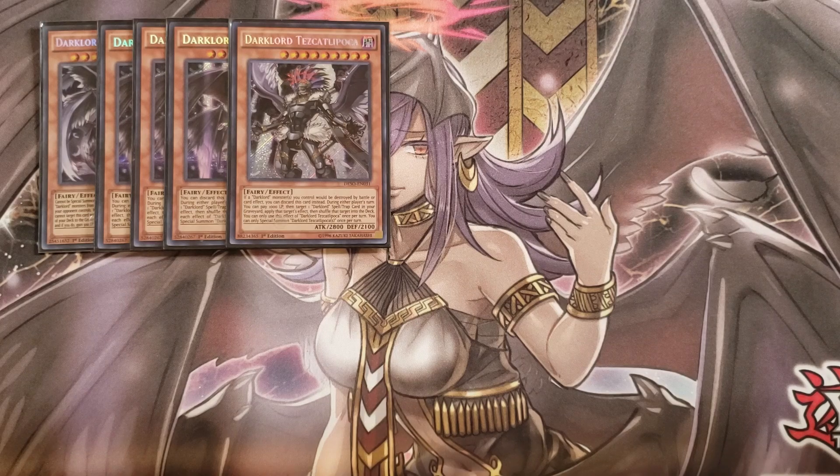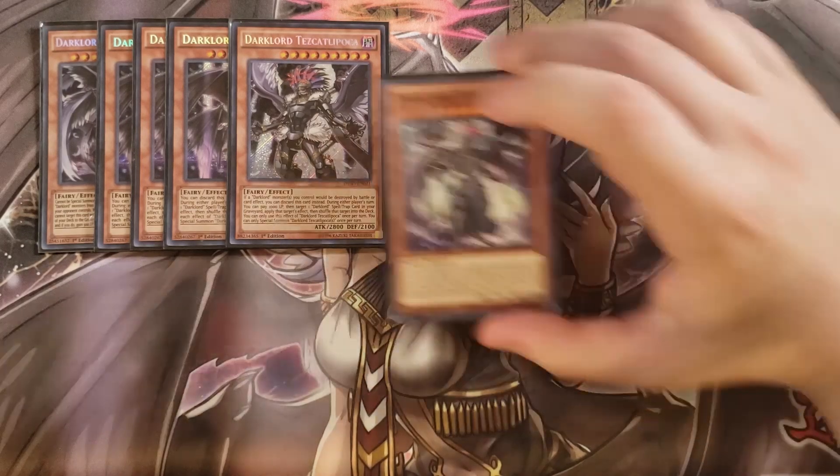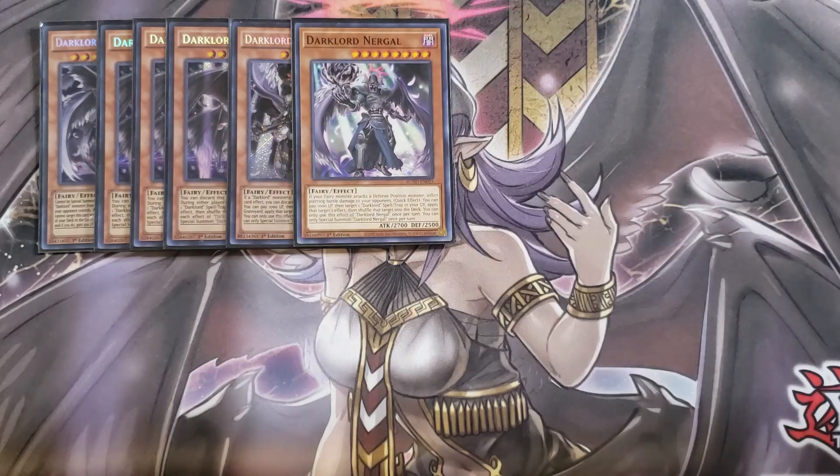This is really nice because a lot of your spells and traps just go off on your opponent's turn — it's just really crazy. We then play a single copy of Niergal. Niergal is really good because if a fairy monster is on your side of the field and it attacks, it can inflict piercing damage, which is really good, and it also has the copy effect.